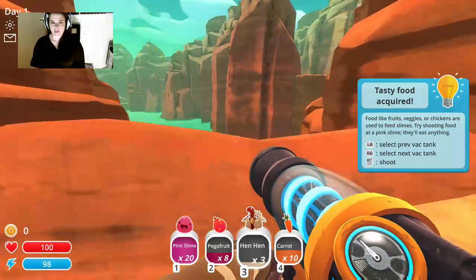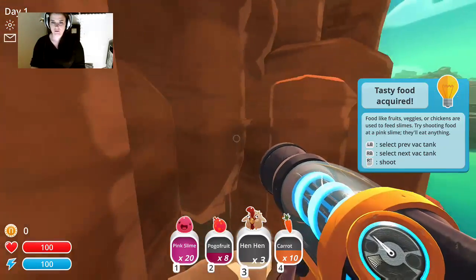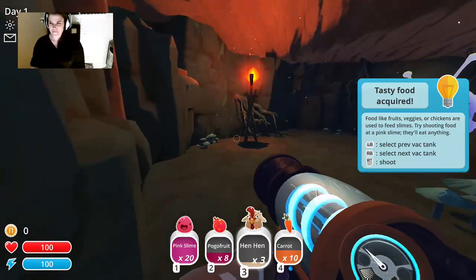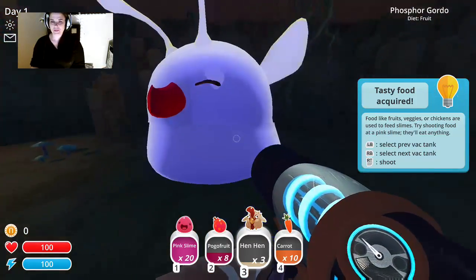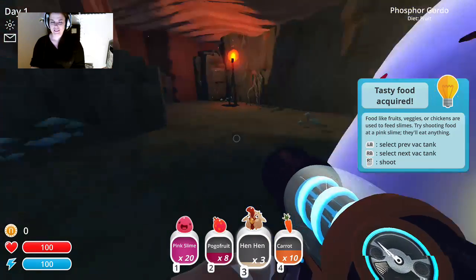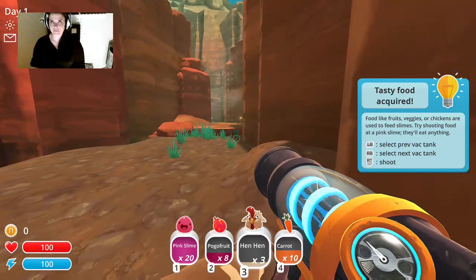Right here, yep, it's right here. We're going to drop off the side here — don't fall in the water. There's a little cave here that a lot of people really don't know about, and here's our lumo gordo. Lumos like fresh fruit; their favorite is the cube berry.